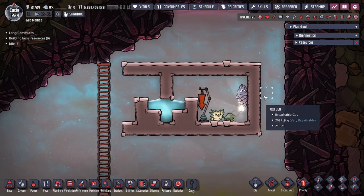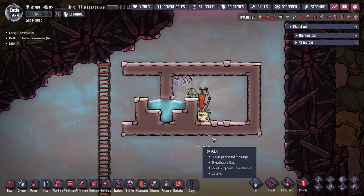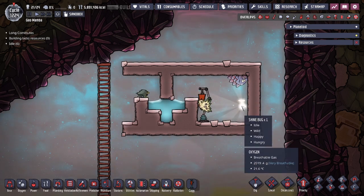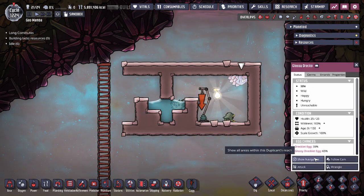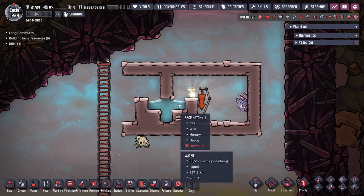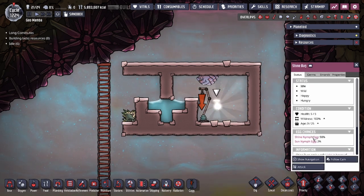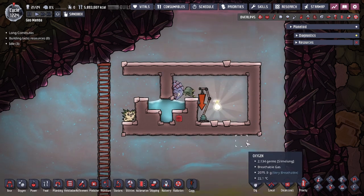The first thing you might think about is making a box with a liquid lock to impede the critters from getting out. As you can see, it's actually doing a very bad job. All these critters except for the shine bug are able to navigate outside of the liquid lock. The draco can easily hop across, same thing with the pip and the sage hash. So the liquid lock does nothing for most critters, although it does keep the shine bug in. This design is not good enough.